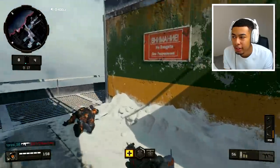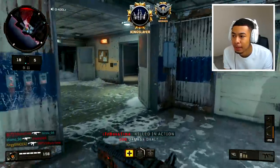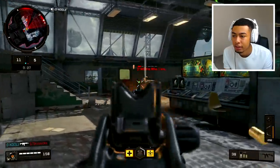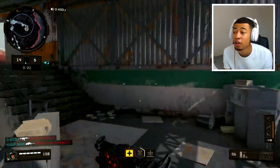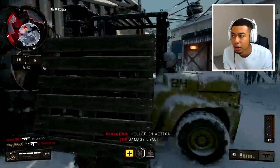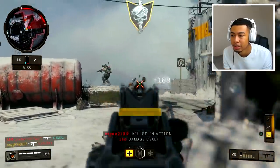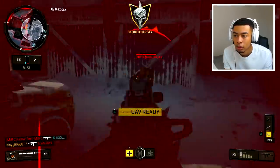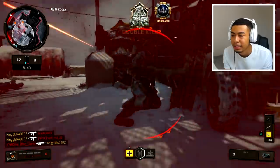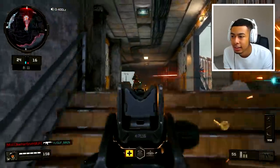I brought this video to you because we're gonna see it change obviously - now I can actually play properly. It's a little bit different now. But when I was strictly going for camos you have to make a lot of sacrifices. I told you you have to sacrifice your KD when you're going for camos, but I also had to sacrifice my win-loss ratio. We're definitely going to see a drastic change in that. Don't worry.